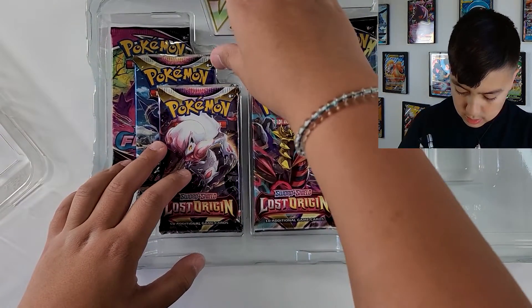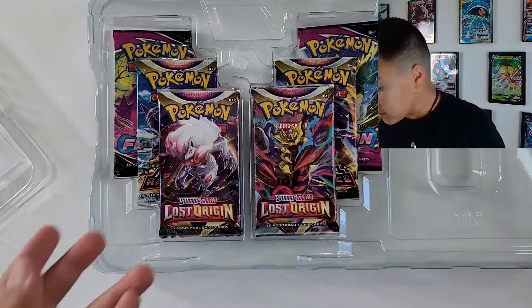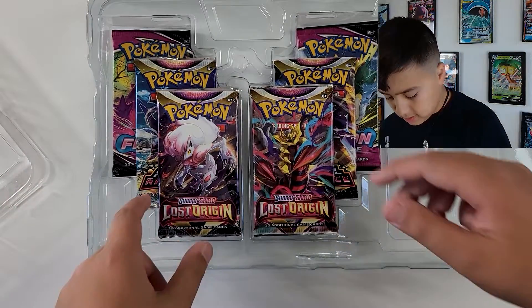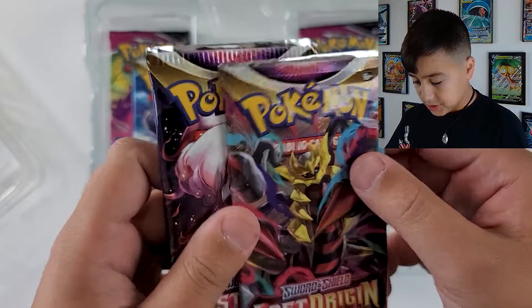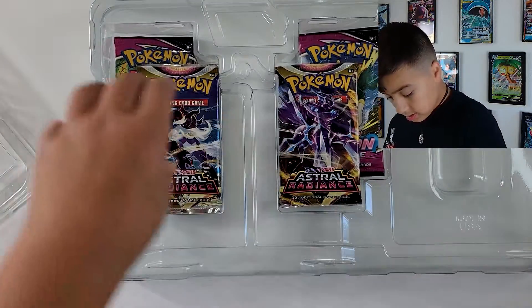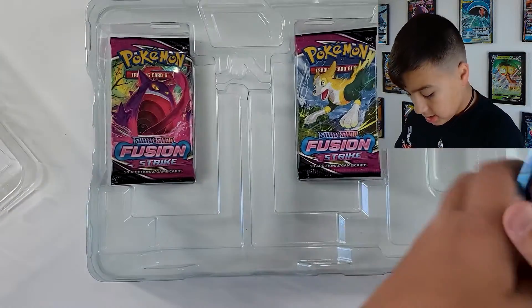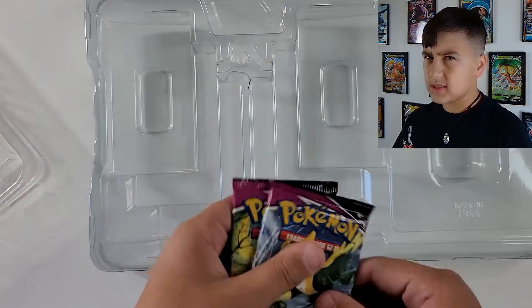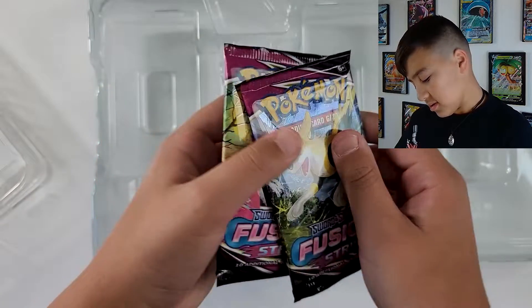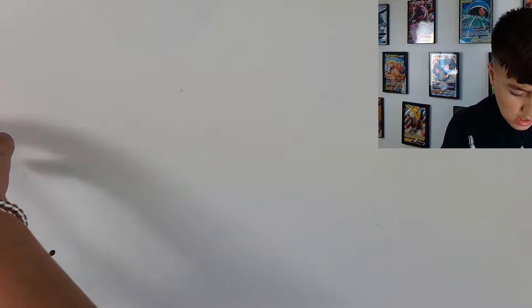And I realized — another one! And if you're wondering, we do have the Palkia one too. Got all the packs here. Double Lost Origin, double Astral Radiance, a hail of Dialga artworks. I thought I'd put Brilliant Stars in there because of the space theme, and Fusion Strike. Plastic out of the way. Let's get into these packs.